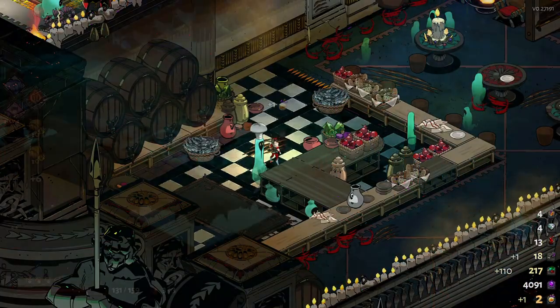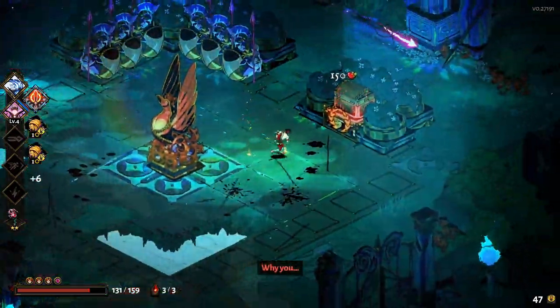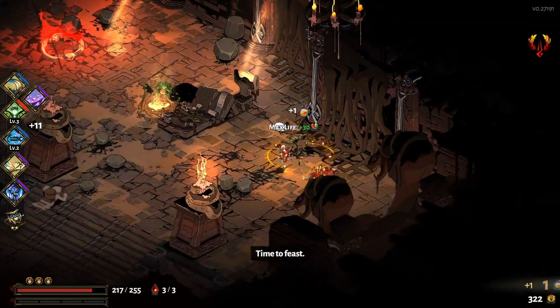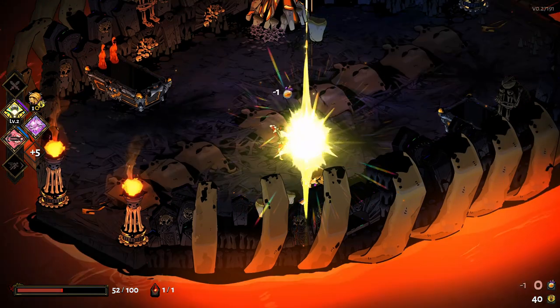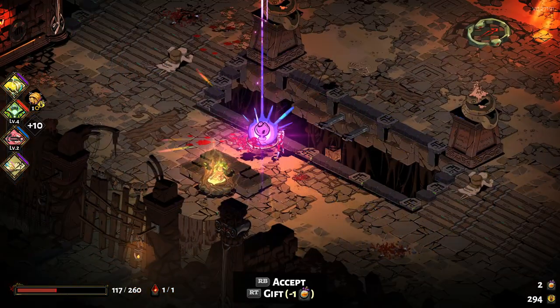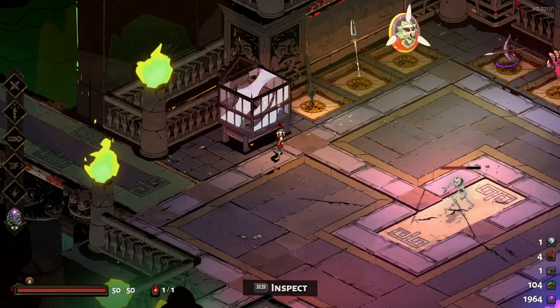For the final sort of upgrades — getting keepsakes — you will need to find nectar during your run. These can be found as a room reward, from fishing, from Infernal Troves where there's a chance it will give you one as an additional reward, from the boon of Dionysus called Premium Vintage where he will give you one straight away after you pick up the boon, from completing prophecies, and from the Wretched Broker. By giving all the characters in the game nectar the first time, they will give you a keepsake with a passive bonus.